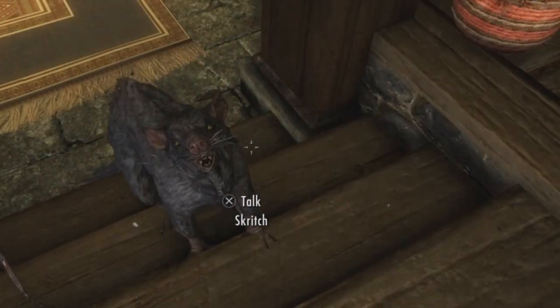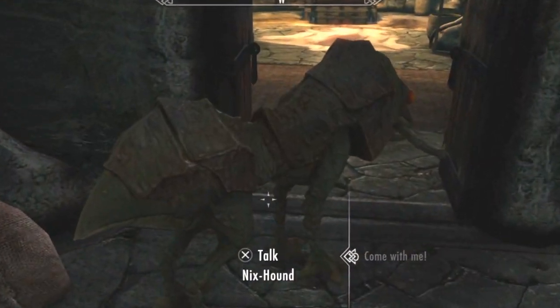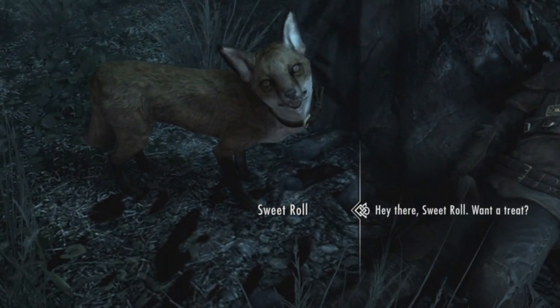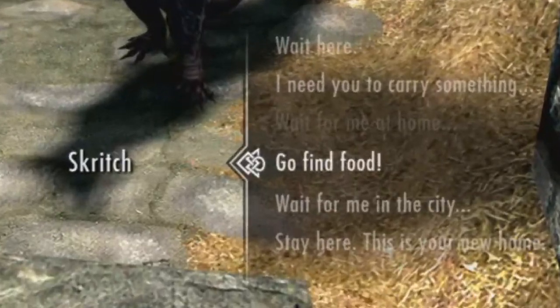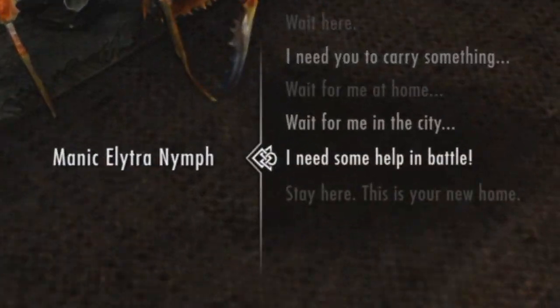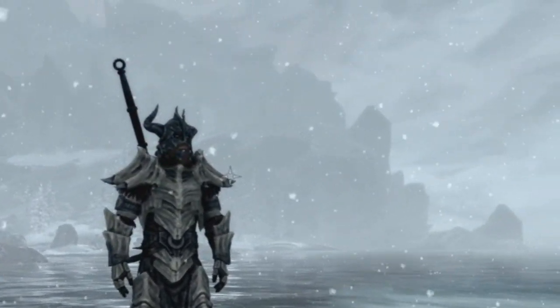From the cute, to the creepy and the crawly, to the downright weird. But I think it's fair to say that all of them are loyal to a fault and make excellent travel companions, if nothing else. Most pets even come with a unique action or effect that you can command them to perform. We'll be covering these as part of the guide to see how these can be used to your advantage when adventuring through the dimly lit dungeons and treacherous tundras of Skyrim.